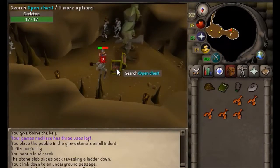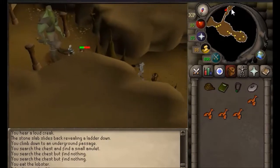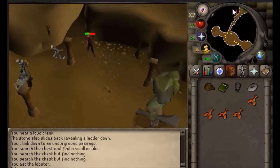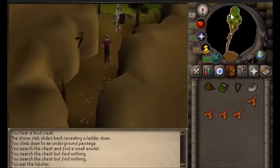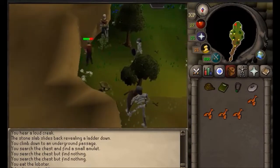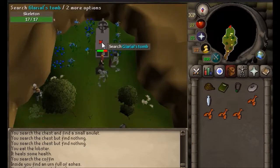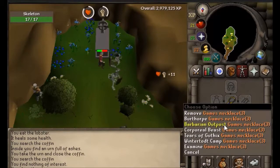One just hit a 14 on me. Search it and you get the amulet, then go in to get the urn — this is where food is useful. Search this to get the urn, then go back to the Barbarian Outpost and get your runes.